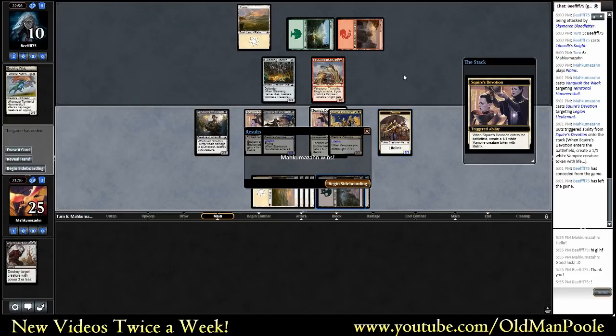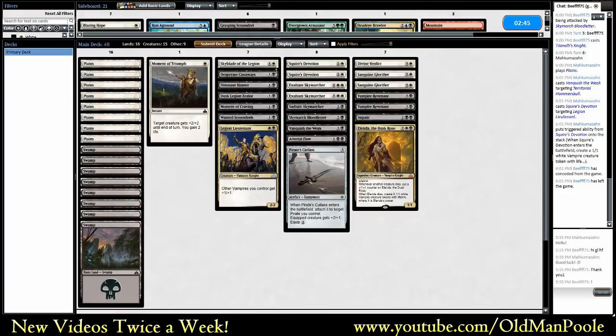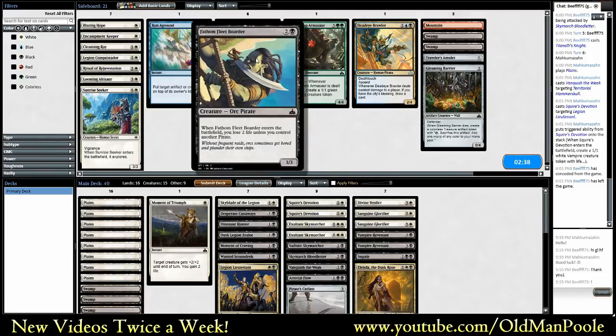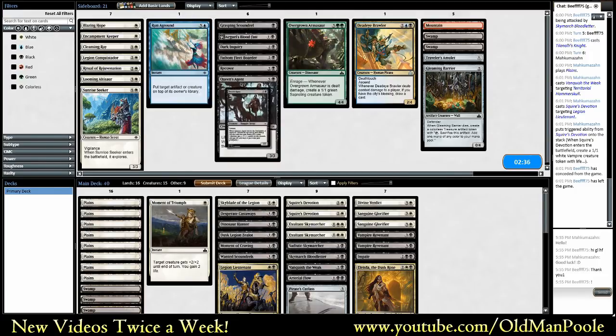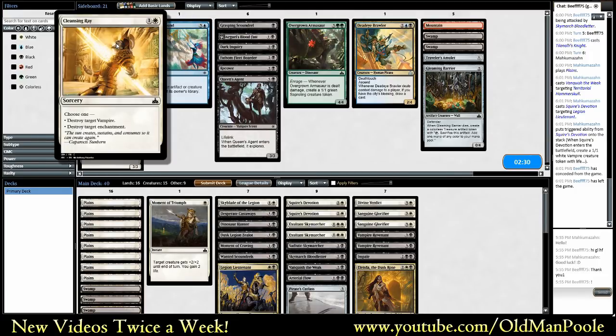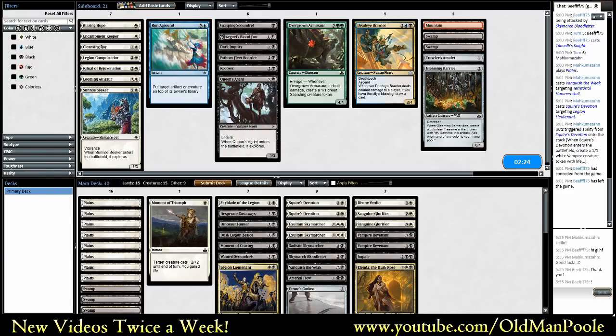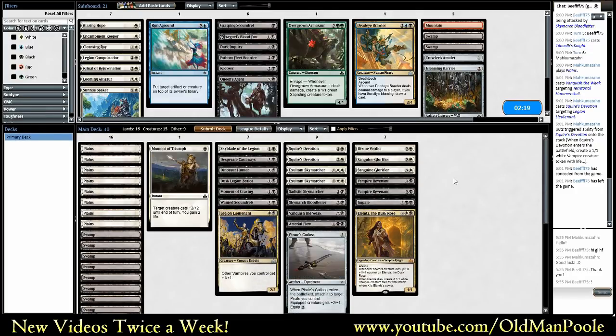What do we want to sideboard? Looks like my opponent's trying to be aggressive. I probably don't want to bring in something like Aryel, Bloodfast. Don't think Grasping Scoundrel looked good. Could bring in a Border. I'm not really sure what level of aggression my opponent's playing. I think I'm going to keep as is. I've often mentioned that I feel like I don't sideboard quite enough, but nothing here looks like a Silver Bullet either.